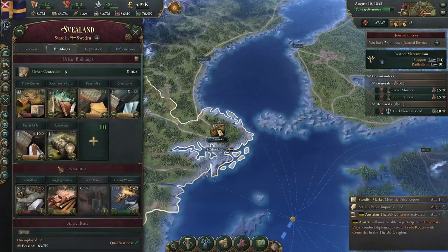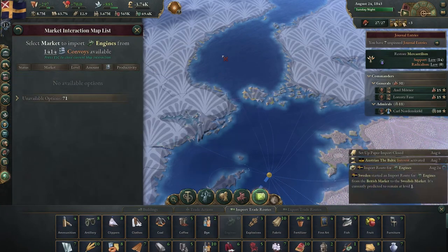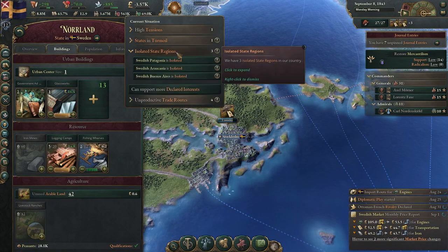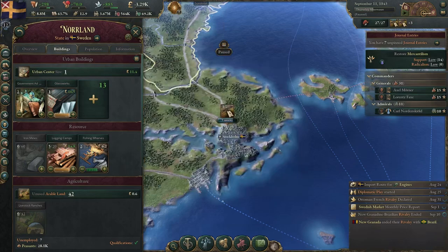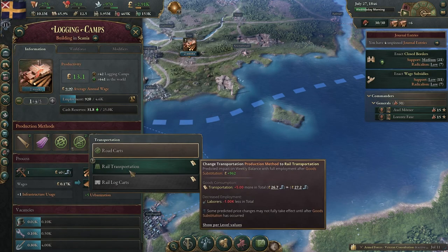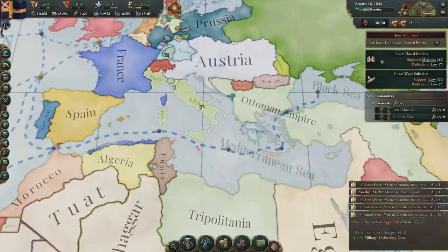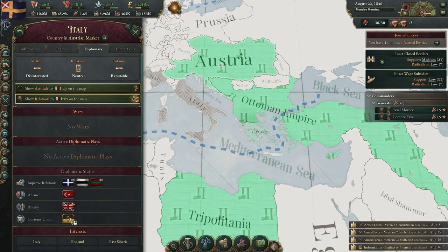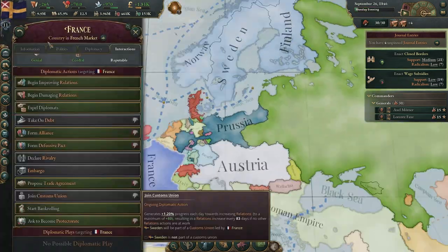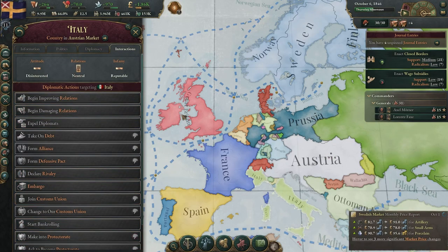We're joining the British market, which should help us out. More or less we've fixed up our government goods and unproductive trade routes. Look at the employment for our logging camps — beautiful. We'll give this one rail transportation. Oh, Italy's been formed — and they're in a customs union with Austria, which is pretty dope. Italy is genial with us. Prussia is wary of us though — I didn't know I was that threatening.